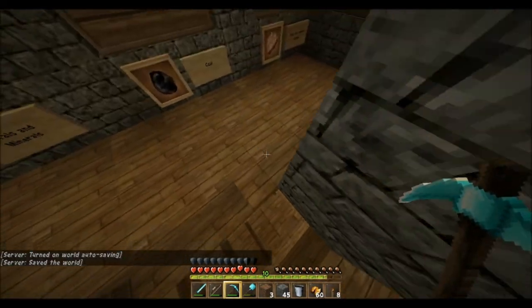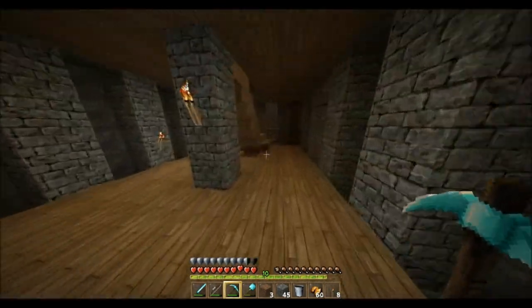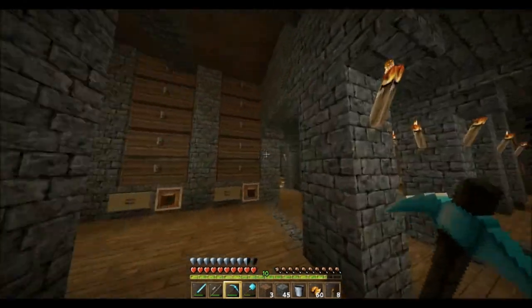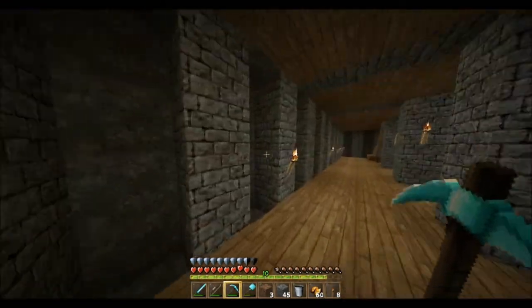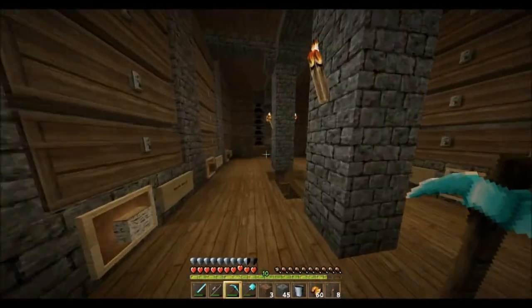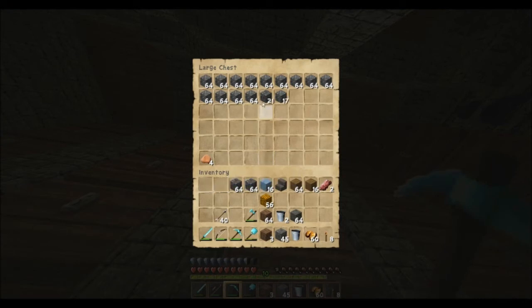This area down here is like a warehouse I'm working on. Basically, I can't fit all my inventory for everything in this room, so just beneath it I'm going to have just chests everywhere. They're not going to be organized any particular way, and if I have a lot of stuff I've got to get rid of, I'll put it in there.